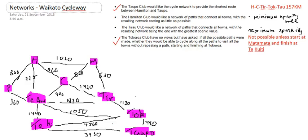We've done the shortest path which is Hamilton, Cambridge, Tyrell, Tokaroa, Taupo, and we've worked out that it's not possible to be traversable on the current network unless you start at Matamata and finish at Tikiti, or vice versa.